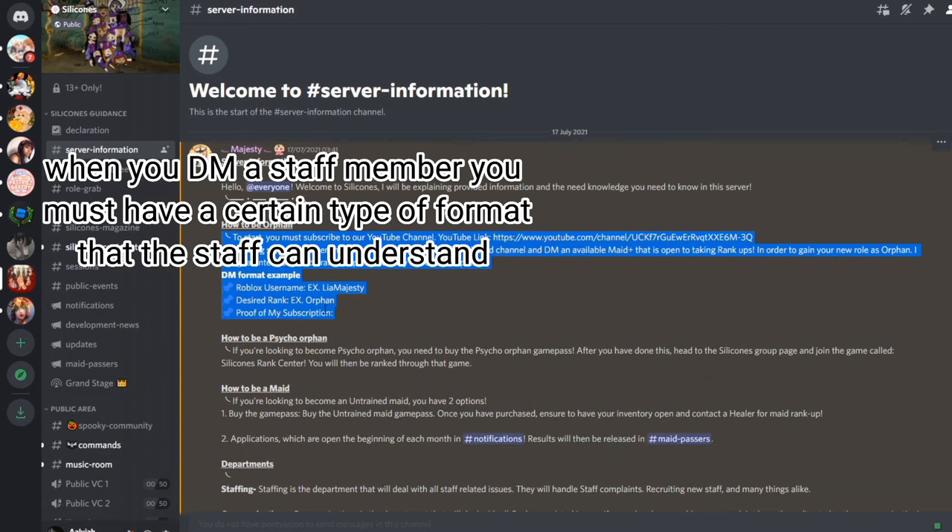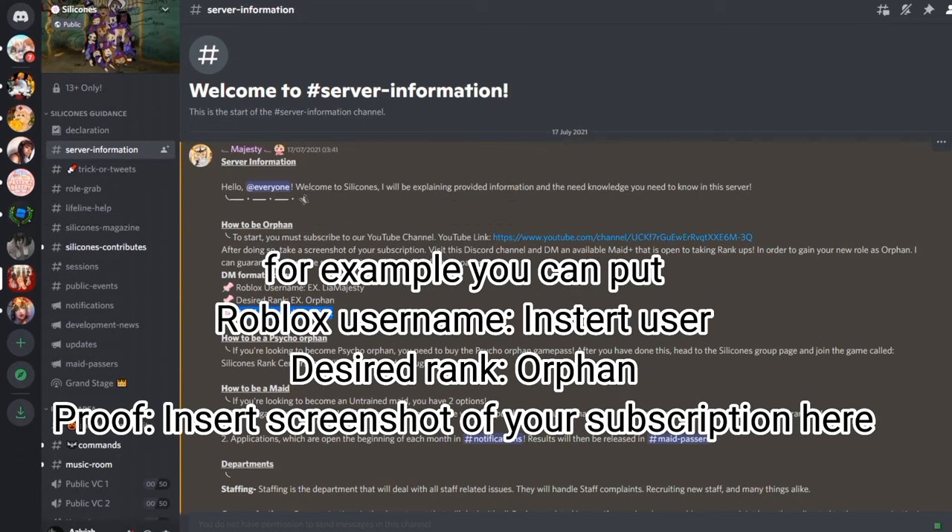When you DM a staff member, you must have a certain type of format that the staff can understand. For example, you can put: Roblox username - insert username; desired rank - orphan; proof - insert screenshot of your subscription here.